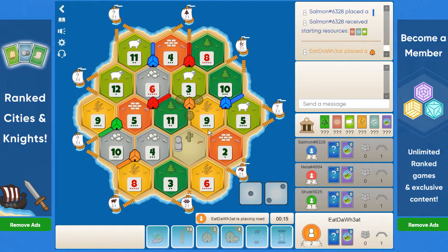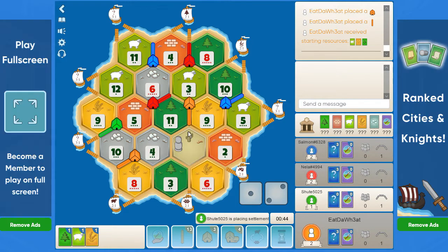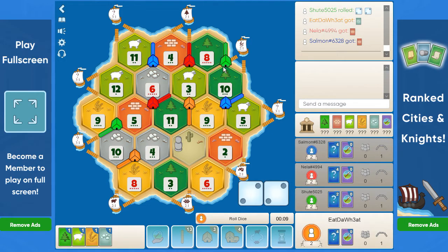I guess we go with the 9-10 pointing downwards. I think green might take the 8-10 with the wheat port — they'll have no sheep but probably don't need it. We have a pretty good setup: double good wheat, double medium ore, some sheep, and a little bit of wood. Green goes with the 8-10 wheat port. Nice.